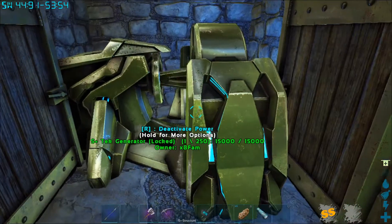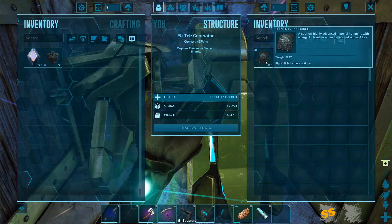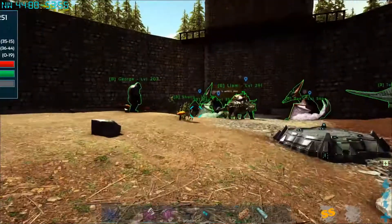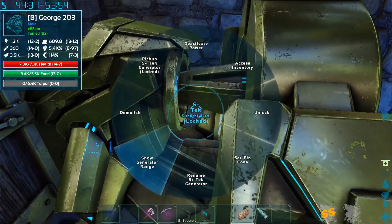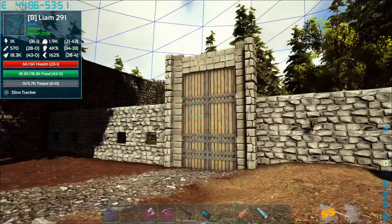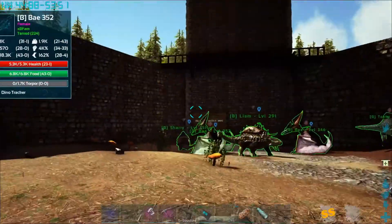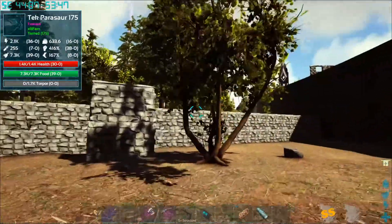I put a tech generator here - we have it set so that about one piece of element lasts about one real-world day. So basically I'm set for the next couple of months for power here. And that power spreads all over the place. You can see I can put things that require any kind of power all over the place. I do plan on expanding the space, especially when I get more tames. That's why I put it out here instead of in the base, moved it a little closer to the center where my entire compound will be.